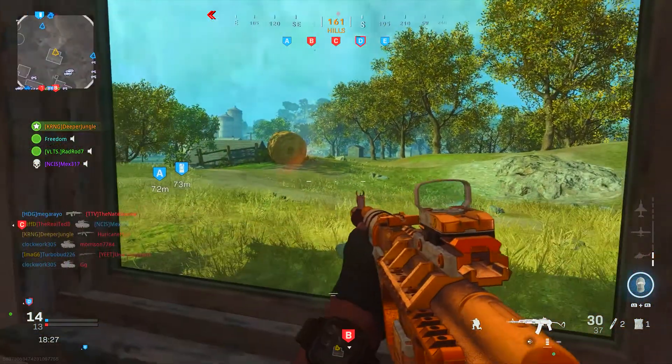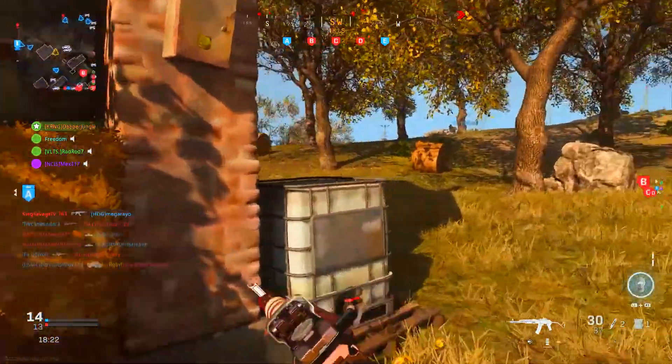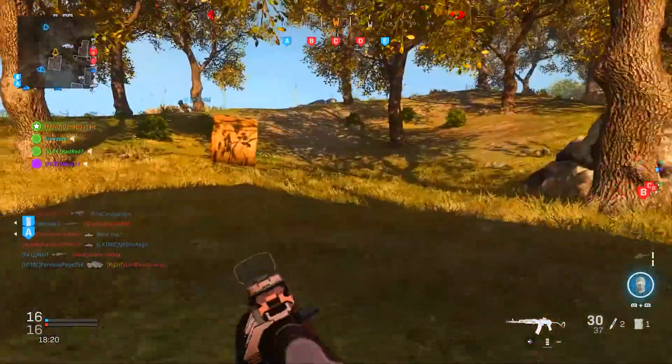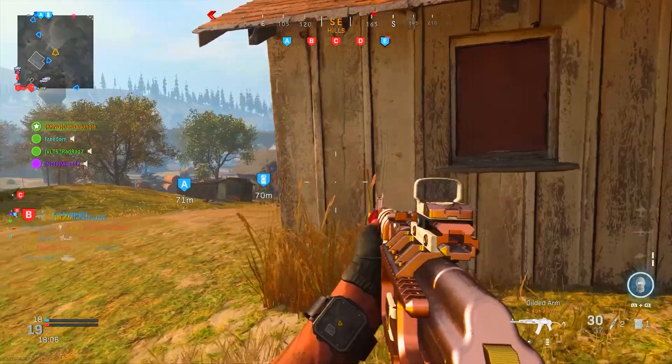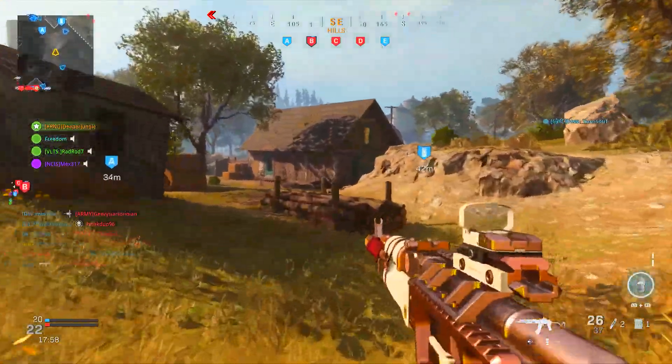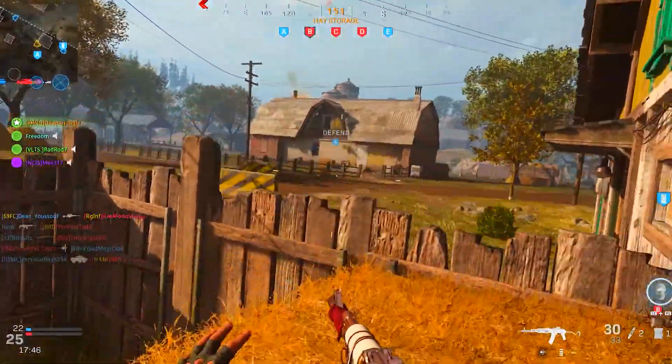Since the round on this weapon is a little smaller than the standard 7.62, it means the actual damage of the AK is going to go down a little bit, which I must admit does take a little bit of getting used to. My teammates are doing well — we've pushed all the way up right to their spawn point, which is kind of crazy. Hey, I'm not complaining; it means my teammates actually know what they're doing.